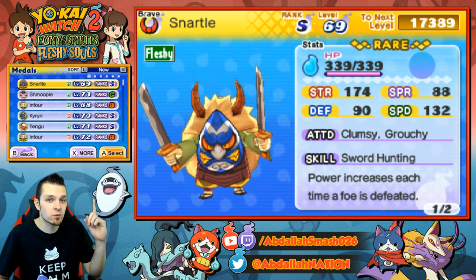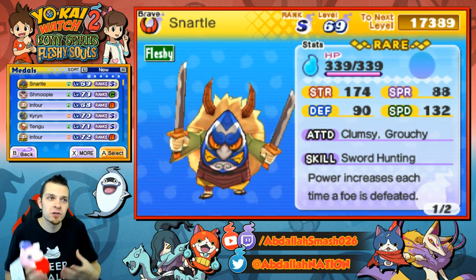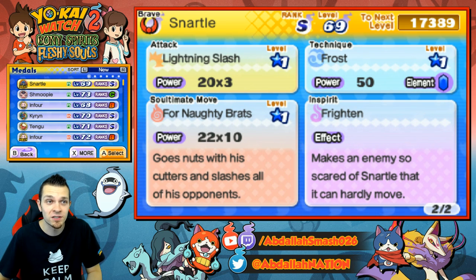As you can see, he's at level 69 right here because we have the S-Rank Watch — that's the strongest Snartle you're going to fight. Sword Hunting increases his power every time you defeat a foe. Lightning Slash is going to be what you're using. His technique attack is decent — ice. And he's got a negative Inspirit, so you can boost his speed even further with the cruel personality.